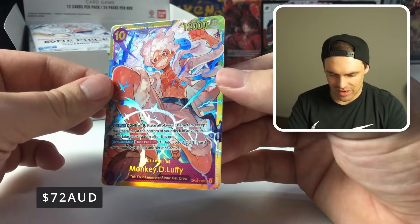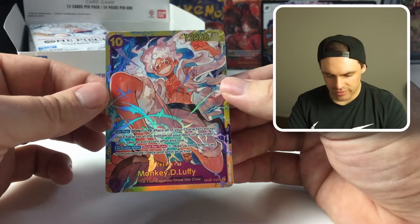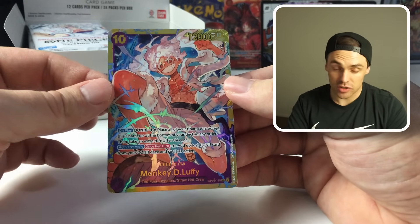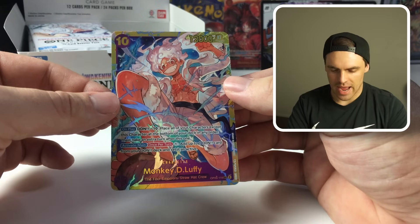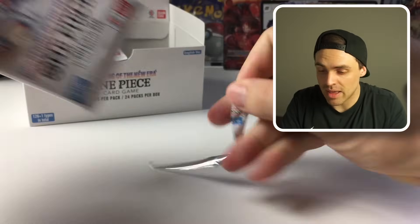Secret rare! We've got ourselves the Luffy. So this is the regular art of the Luffy — big boy Luffy basically gives you two turns. So 10 drop, 12k, on play Don minus 10, place all characters except this character at the bottom of your deck in any order. Then activate main — so you take an extra turn — then activate once per turn: rest a Don, add one Don card from your Don deck instead, it's active. So basically you get two turns when you play out that Luffy, two swings with the leader. That was the last pack on the right side — moving on to the left side.